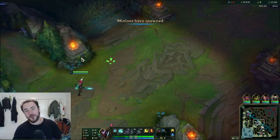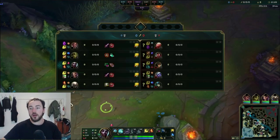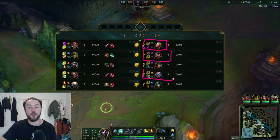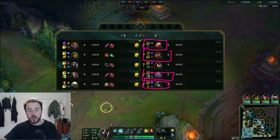So diving straight into the first VOD here — this one's going to be Ekko versus Cassiopeia. Now, if we take a look at the team composition I'm versing, what do we actually see? We see low range, low CC across most of their team. Nami has a bit of CC but it's quite unreliable, and the only person that can really lock me down in this game is this Cassiopeia.